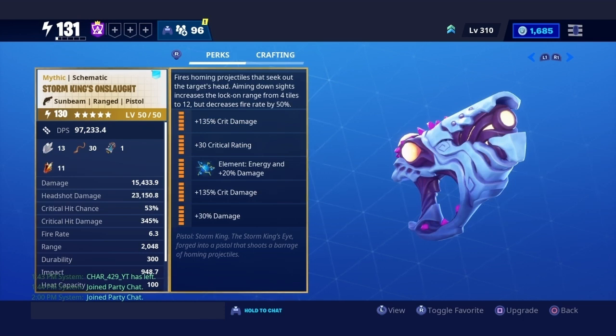It fires homing projectiles that seek out targets' heads. Aiming down sight increases the lock-on range from 4 tiles to 12 tiles, but decreases fire rate by 50 percent. At the bottom it says 'Pistol, Storm King' — the eye! So this is the eye. It's basically the laser because doesn't the laser come from his eyes? Yeah, I got it right.